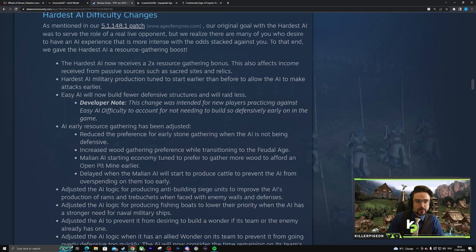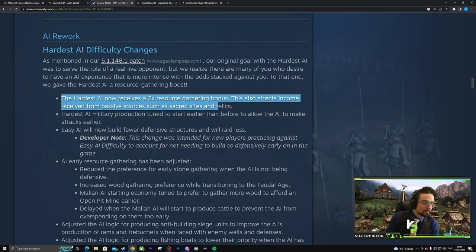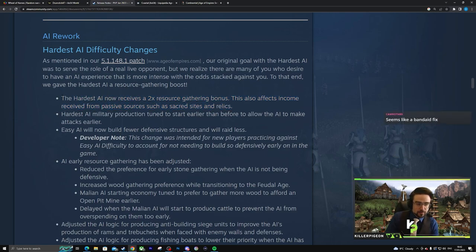Hardest AI. This is genuinely the most lazy approach to AI balancing and I hate it every time I see it. The hardest AI now receives a two times resource gathering bonus — it's bad. This won't affect the underlying things I can do to exploit AI behavior, but it will make anyone trying to not cheese AI have a terrible game. I have always been against giving bonus resources to AIs.